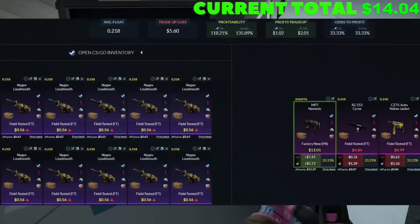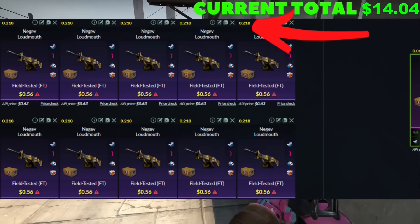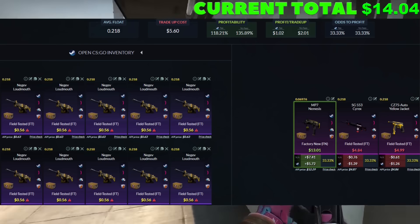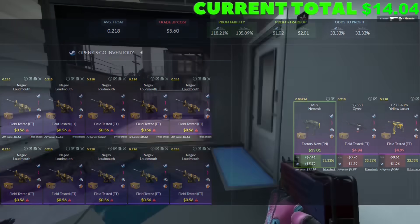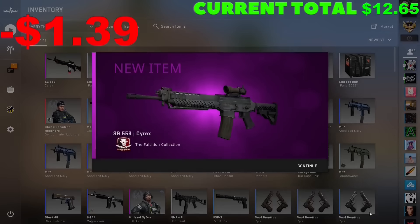Another relatively easy trade-up: 10 field-tested skins from the Falchion collection. A 0.218 float or below is required and a 56-cent buy order is all you can do. Coming down to our outcomes, it's obviously skewed — we need to hit that MP7 Nemesis or we're walking away with a loss, which we just can't afford. This is one of the bigger ones — let's see it. I'm calling an audible and breaking this one out early.